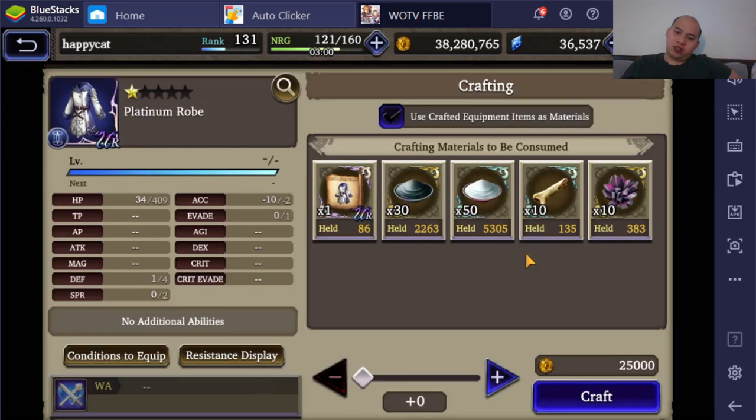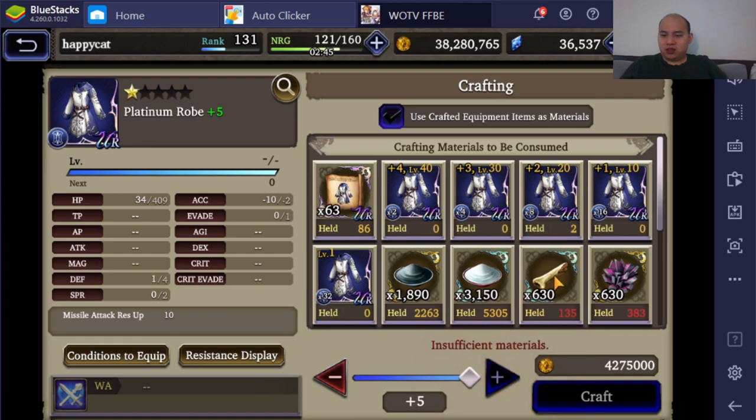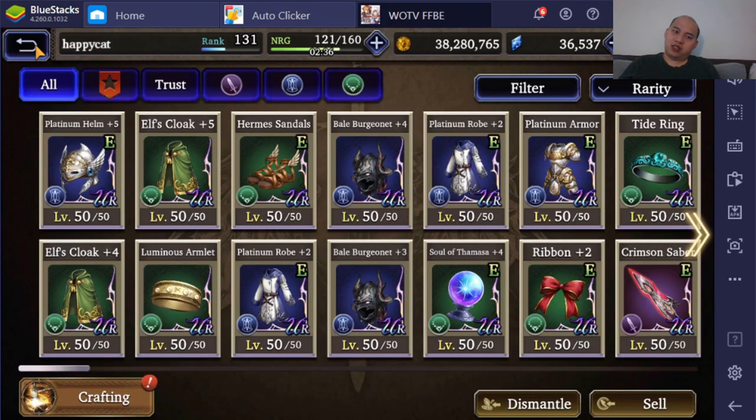I was waiting for the Void Crystals — at the start of the video I had close to 2,000 of these things, mostly farmed up just for this. I need these stupid Bone Splinters — I need another 500 of them, so I need Smart Coat to come back. I'll dismantle all my Smart Coats to get them, but I don't think I'll have enough even if I do that.